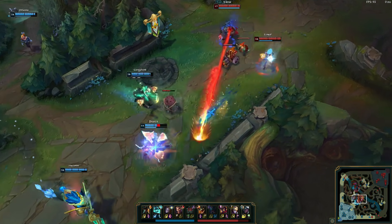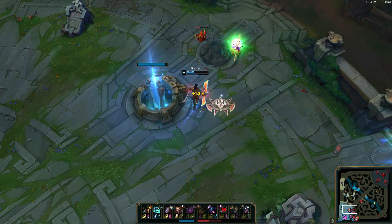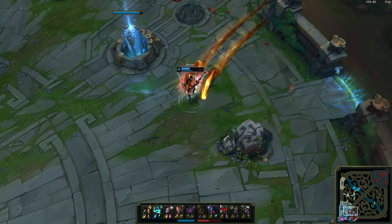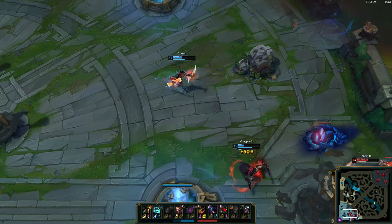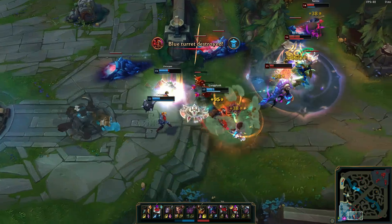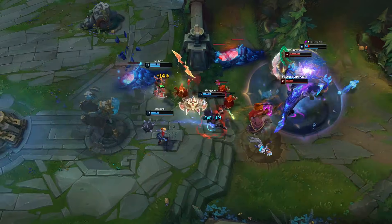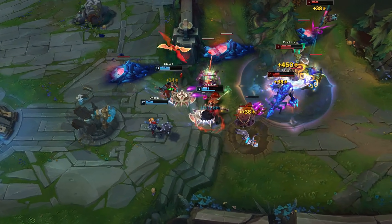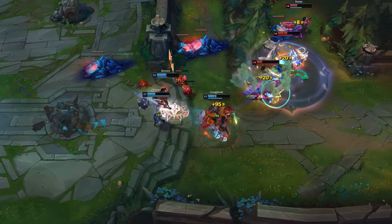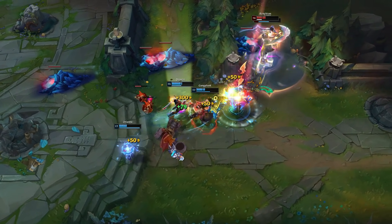Just get your stacks and stay out of trouble to keep the ball rolling. Eventually there will come a time where the enemy's superior objective control forces you into a fight anyway — but this is what you've been farming up for. A lot of towers fell in the process because you needed to wait and play passively, but look at this bonus gold: more than 500 from Draven's passive alone.